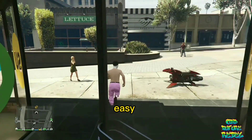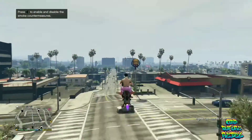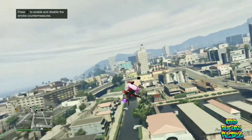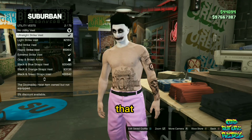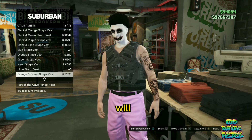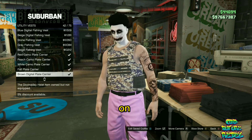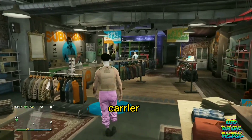I will be showing you an easy way on how to get any sort of belt, like a gun belt or a paramedic belt, on your saved outfits. You must have your saved outfit ready to go. The only requirement is that you will need a top that lets you equip the utility vest, but the utility vest will disappear after the glitch.